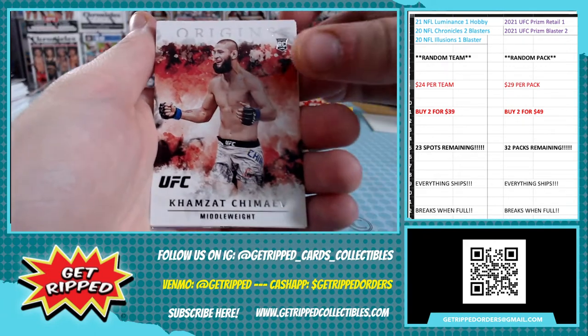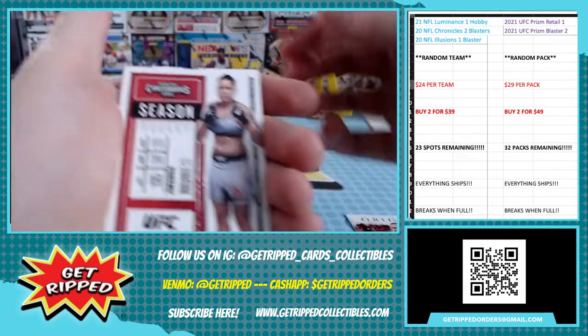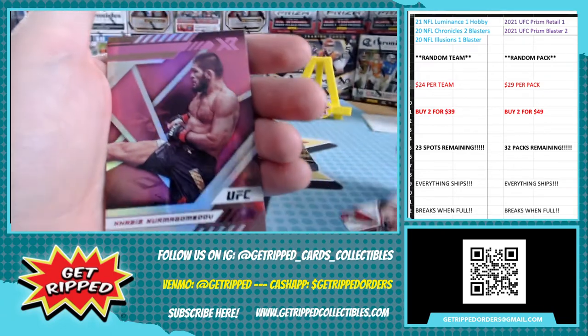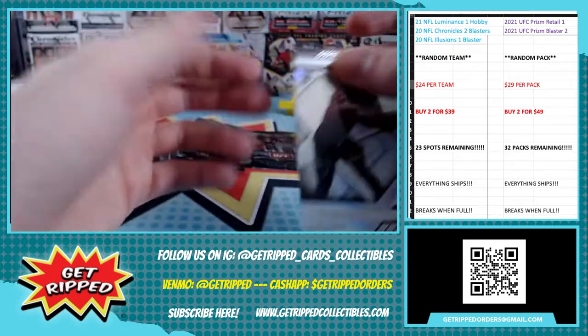Shemev rookie Origins — that's sweet, that's a nice one. Mana Nunez, Michael Chandler Rookies and Stars. Rookie Khabib pink — pink Khabib!